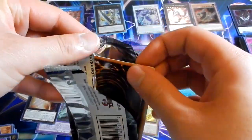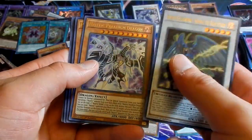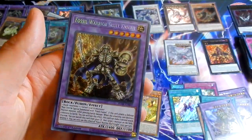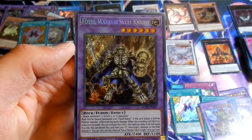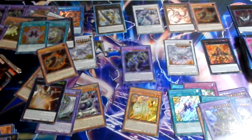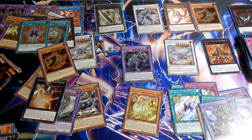Open this pack and then we're going to switch over: Assault, Malefic, Penguin, Number 2 — hey Skull Knight, this guy's actually worth something, he's harder to pull of all the fossil cards. We need our Fossil Fusion though. Alright guys, we're going to pause the video because we need to switch our battery — we'll be back in one second.